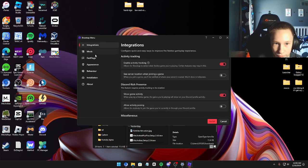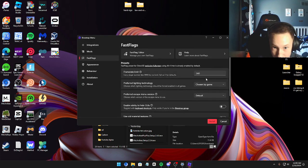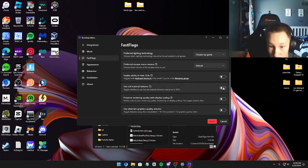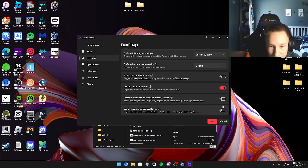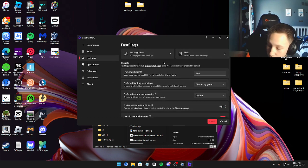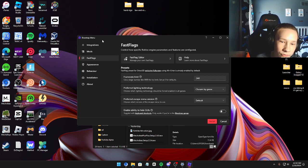Then you can go over here and change some stuff — like your FPS settings, old textures, and all that stuff. If this video gets free likes, I'll probably do a video on how to boost your FPS on Roblox using only the fast flag editor.